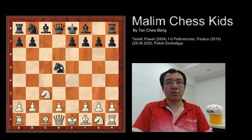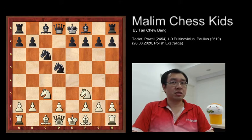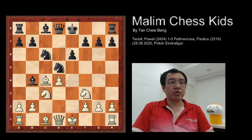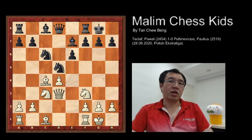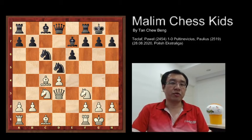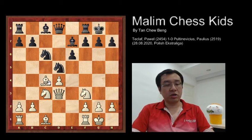Then white continued to play knight f3, knight c6, d4, e6, bishop c4, bishop to b4, queen to d3, castling, castling, and bishop to e7. This is the first 10 moves, and white has a solid advantage because white has three pieces developed.